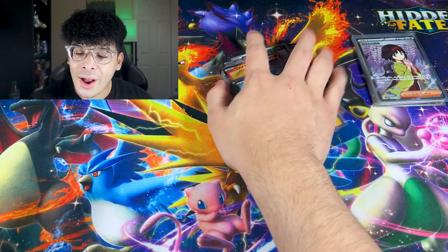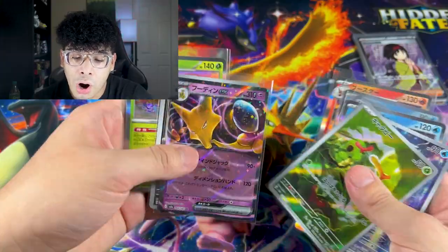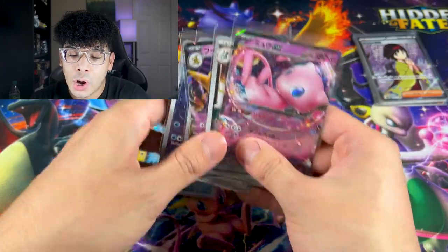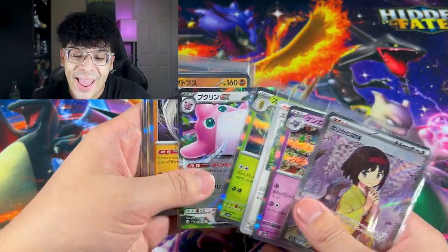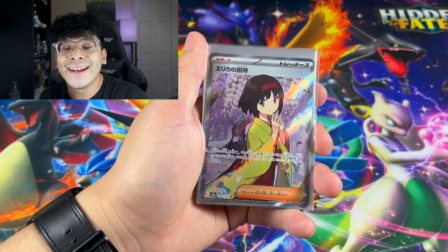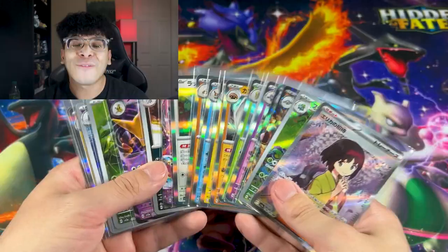The Poliwrath was definitely our final hit. Comparing the two stacks: on the left side we got a ton of hollows, two art rares, one EX, and one master ball EX — two EX cards, two art rares, and one master ball pull. That's solid. But I feel like the right side won because of Erica — we got the Erica full art, several EXes, and an art rare. This Erica definitely made the box and the video. Pokemon 151 is so amazing to open.